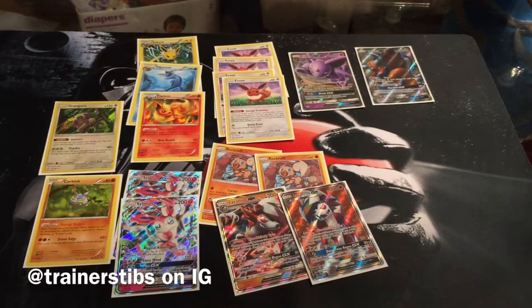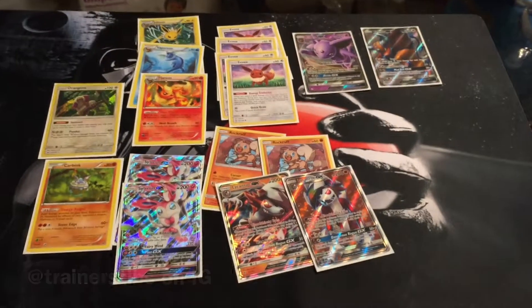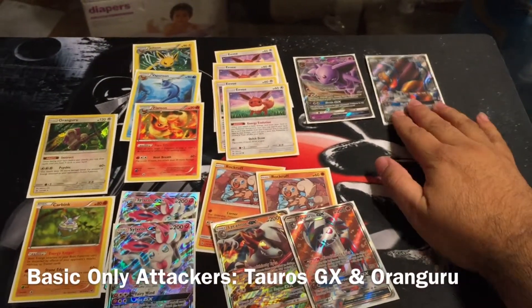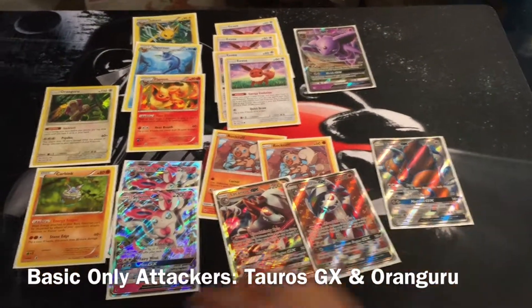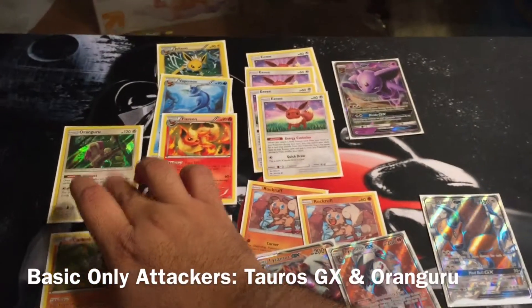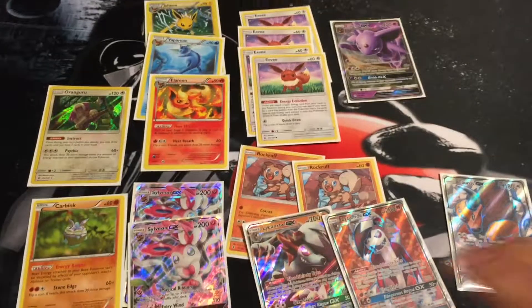Okay, so this is my deck for Sunday. I'm running for basic — I'm running Taurus, Cubic, Carbic, and Renguru for draw support.